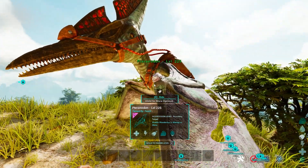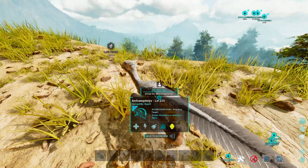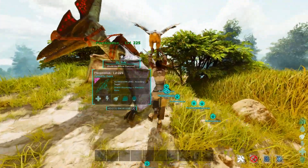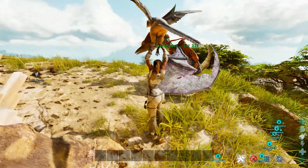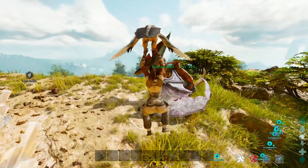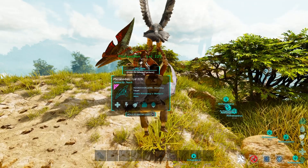So this is a Pteranodon — an unleveled Pteranodon, so its stamina is quite terrible. And this is an Archaeopteryx, or whatever you want to call it. There are basically two things you can do. This is technically a shoulder mount even though you're attached to its legs. The Archaeopteryx will literally just hover in place for you.